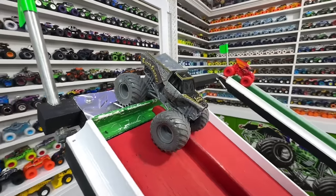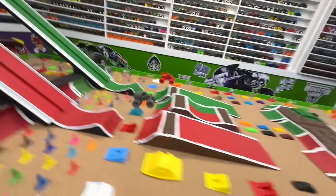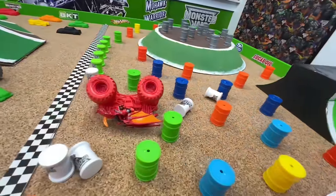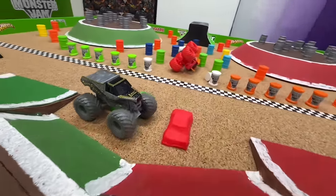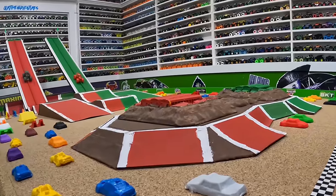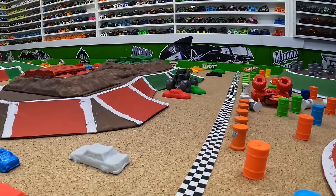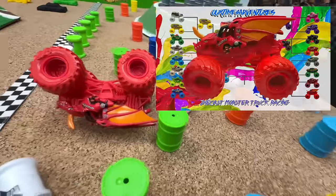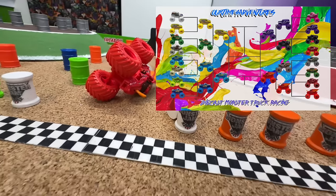Up next, the great Earth Shaker in the red lane takes on red Bakugan Dragonoid in the green lane. Green flag — it's Bakugan with a hole shot coming down the ramp into that first jump. Earth Shaker catches up, they get together, and there's a huge crash over the center obstacle. Earth Shaker actually helps Bakugan get to the line for the win! What a wild run — in that one it's red Bakugan taking the win and moving into the semi-finals. Let's head over to the pits and check out the semi-finalists.